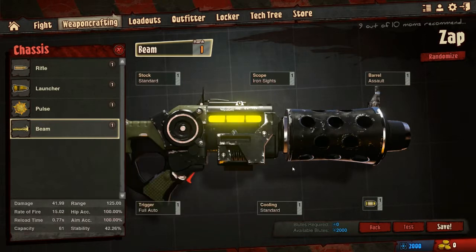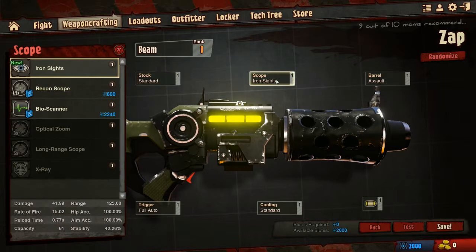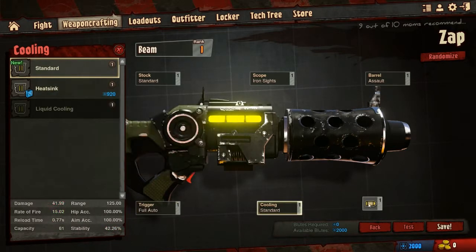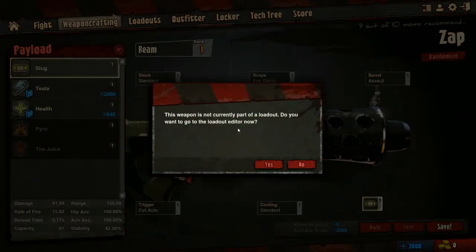If you combine all of these, you can combine any stock, any scope, any barrel, any cooling, any trigger, any type of weapon. They said there are more than a billion different combinations. You can combine rifles with beams — this is a launcher loadout.